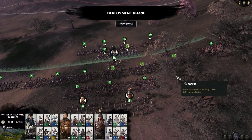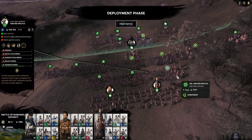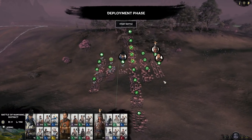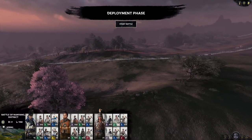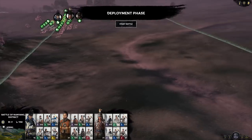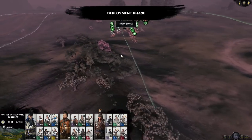Now this is a basic battle tutorial and we are going to start off with just what do we have here. We have a single battle against the AI. We have an army, he has an army over there. The red here shows us his deployment area and the green here shows us our battle deployment area.